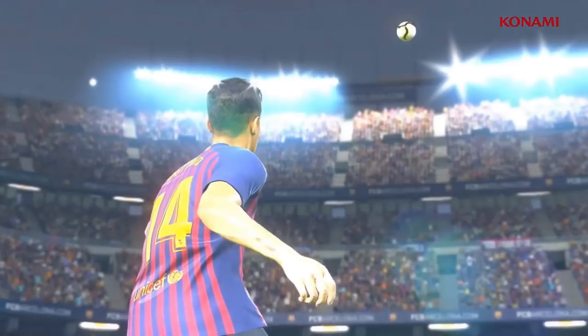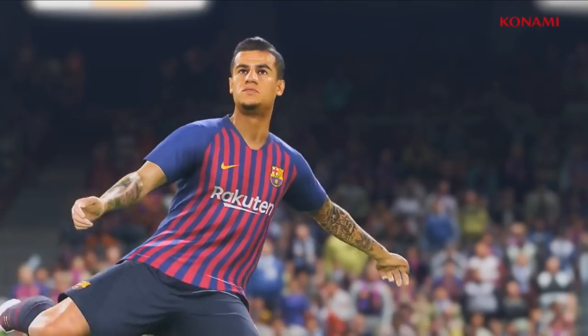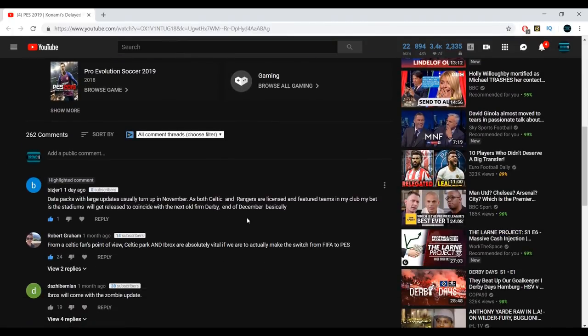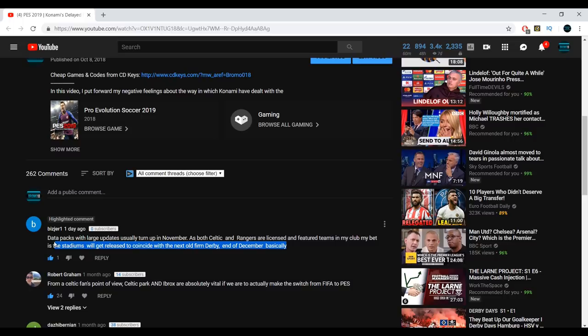It all started when I received a comment on one of my previous videos on the topic recently. It was from bizjo1 — my apologies if I've butchered that username — who stated that the data packs with the seriously large updates usually come towards the end of the year. And as both clubs are featured teams in the myclub game mode, the stadiums could be released to coincide with the next Old Firm derby. This is a really good point — there is no better way to market this release than to provide the update during the buildup to an Old Firm game. The release essentially does the advertising itself because of the hype and the media attention beforehand.